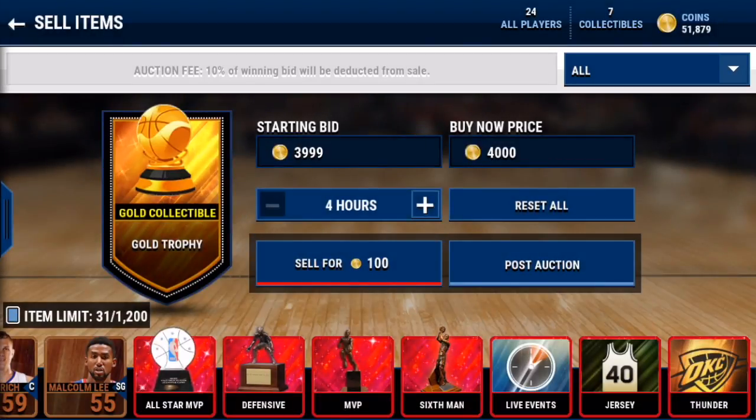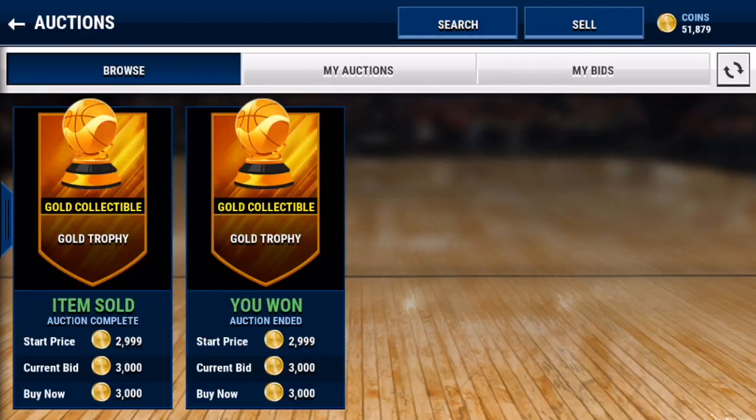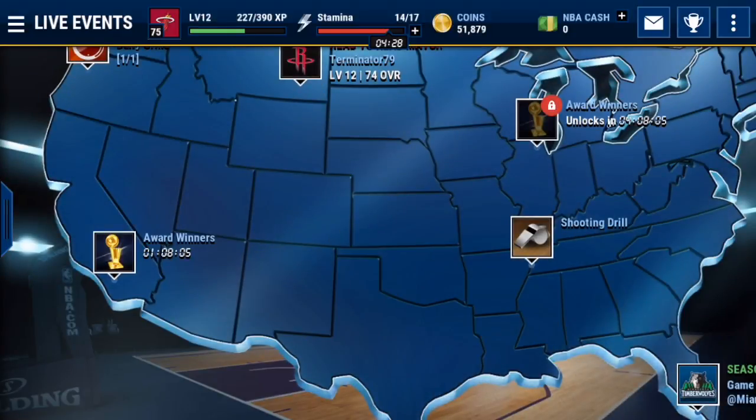As you guys may or may not know, in this game there is no auction house tax yet — maybe later they will add one. So you make 1k profit there. If you keep doing that, you could get like three gold trophies every round. In an hour, let's say you get mostly 3k snipes and some 2k snipes — you can maybe make a decent 50k in an hour.